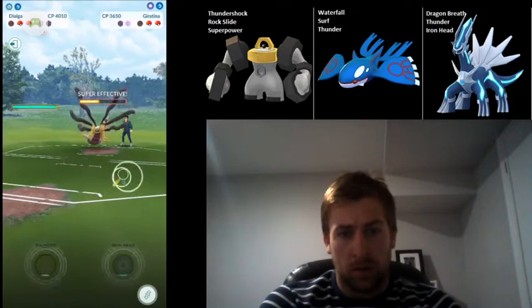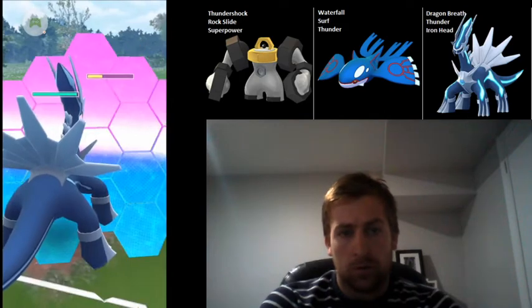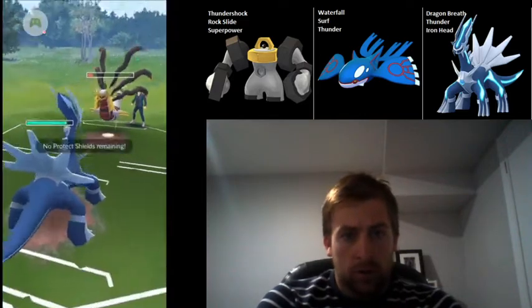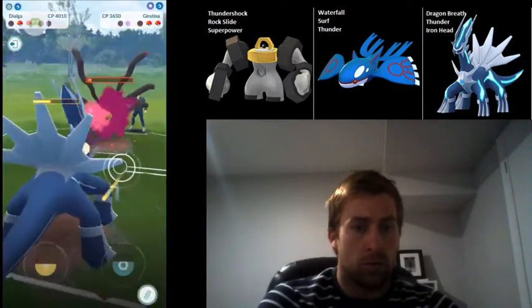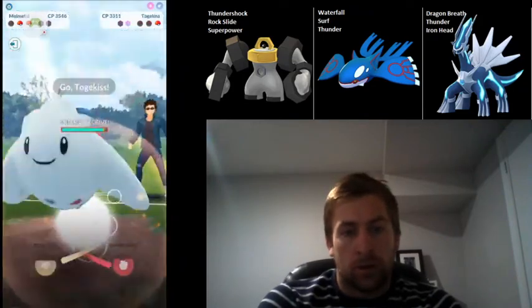The Surf doesn't do a lot of damage, but it's still some good chip damage, and I'm actually able to get to another one before the Shadow Claws take me out. So that's going to get the Geratna to about half health. Dialga is going to be able to come in and do some good damage with Dragon Breath. I do have to shield — I don't want to let the Shadow Ball hit me at this point. And then I'm just going to try and farm him down completely with Dragon Breath. I'm able to take out Geratna with just Dragon Breath.